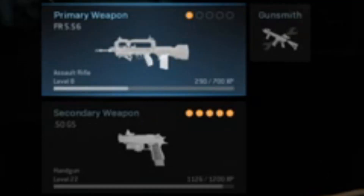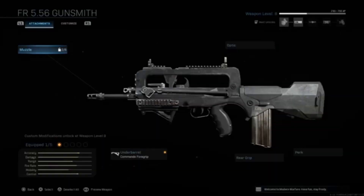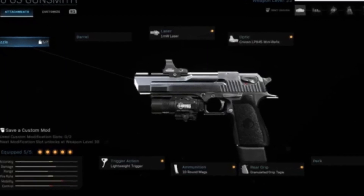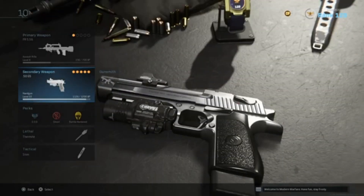In game I have the two guns equipped in my loadout. Unfortunately I don't have all the attachments for the FR-556 — it's only level 8 and I only have the Commando 4 grip. For the 0.5 GS I have most of the attachments; I don't have the correct optic so I just equipped another reflex optic. I had to equip the laser too — I don't know why it has one. Good thing is I have the lightweight trigger and 10 round mag, plus granulated grip tape.